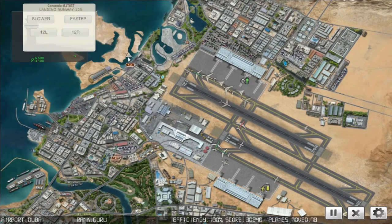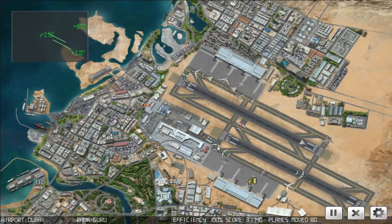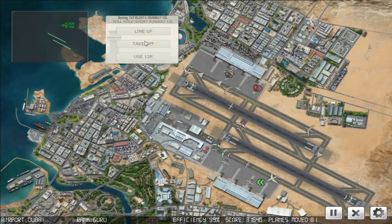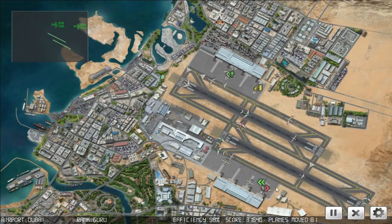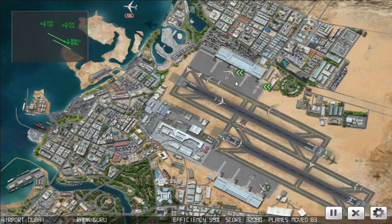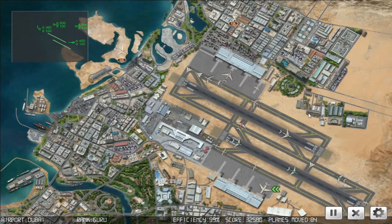Blue Star 931, runway one two left. Crosses are going to have to wait - I have to get planes moving on the ground here. This one can't wait though. Look at that, I just moved three planes and I got three more ready to go here. Kinda sucks.